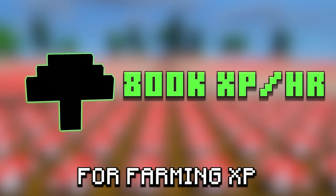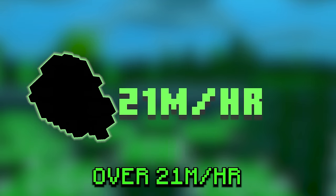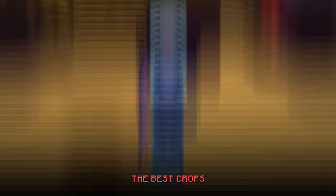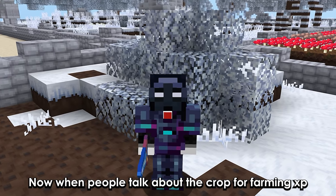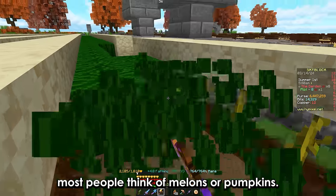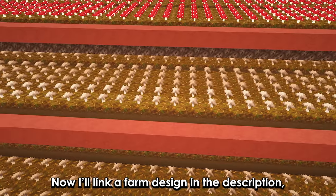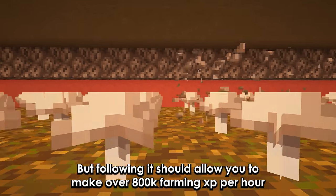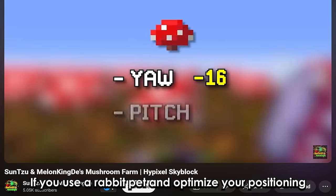This is the best crop for farming XP. This crop allows you to make over 21 million per hour, and farming this allows you to get easy gold medals. Most people think of melons or pumpkins as the best crop for farming XP, but those people are wrong. The best crop is actually mushrooms. Following my farm design in the description should allow you to make over 800k farming XP per hour if you use a rabbit pet and optimize your positioning.